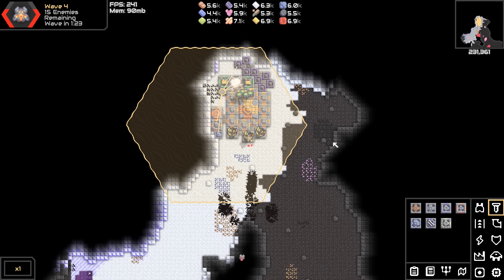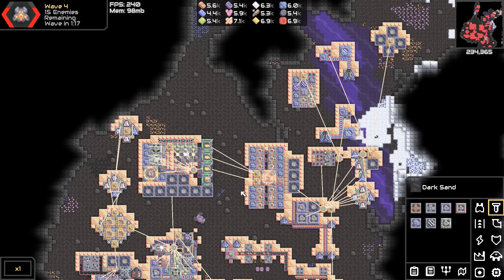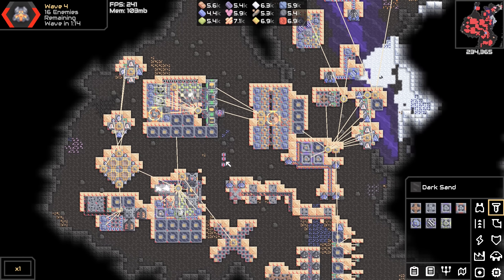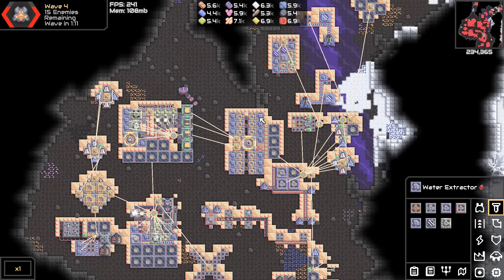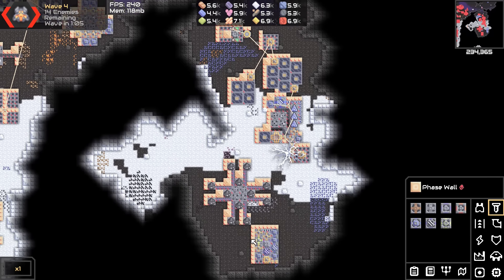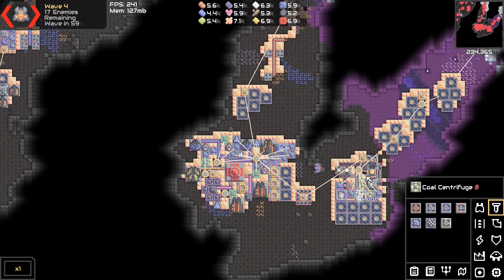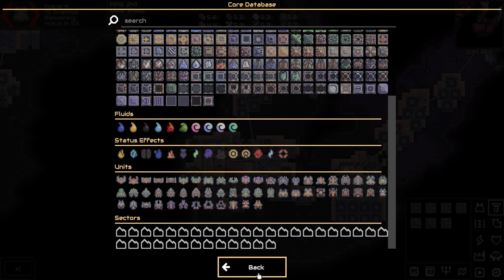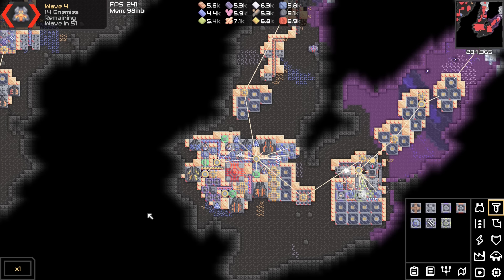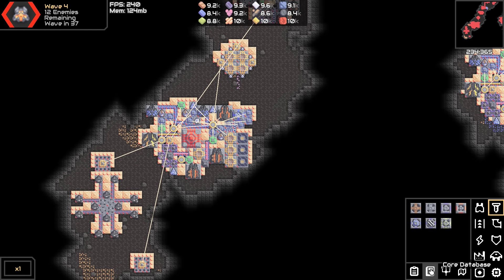That was a little bit of a hectic start but we did manage to make it. Let's go take a look at the actual base. Basically there's a flare factory - that's annoying, we're gonna have to take that out. Nothing too crazy so far, no foreshadow sniper towers or anything, so that's good. We have an atrax factory - wait, never mind, I take everything back.